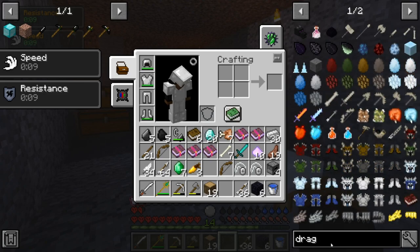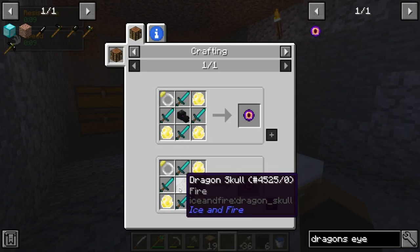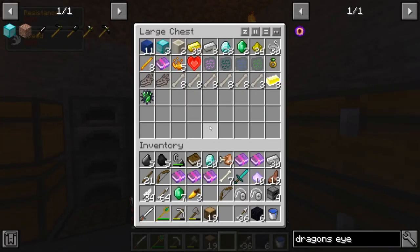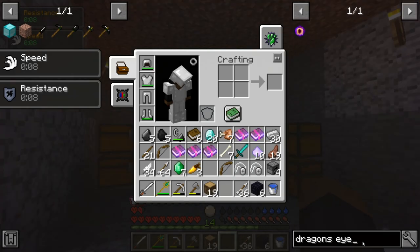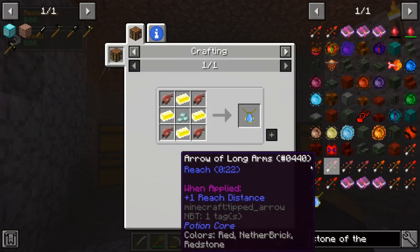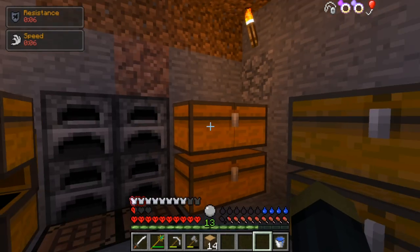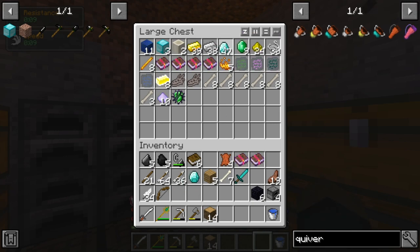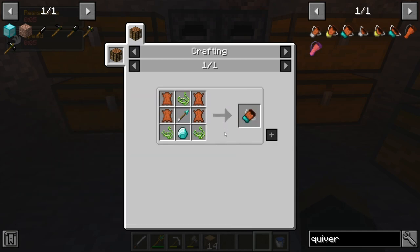I'm going to be making the Dragon's Eye, which is not that expensive. I can use the dragon skull for it — I have two of those, so I can make a Dragon's Eye. Then I want to get the Stone of the Sea, which basically gives you speed in water, and if you have depth strider or any kind of water walking, it'll make you faster. First of all, I'm gonna make a diamond quiver because I'd like to have somewhere to store arrows.